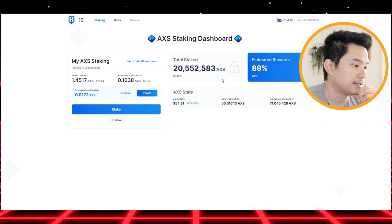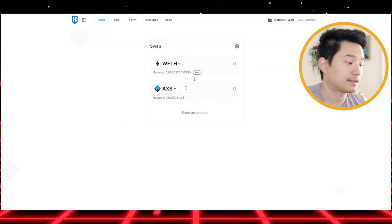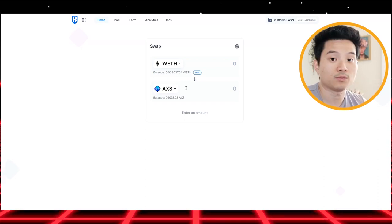How do you transfer AXS? Simple. All you need to do is go to the Katana interface, deposit your ETH, and then swap it to your AXS, which is free — no gas fee or anything like that, which is really, really nice.